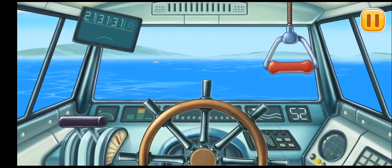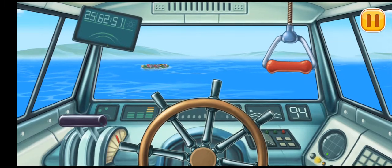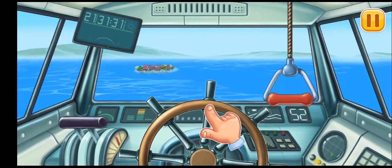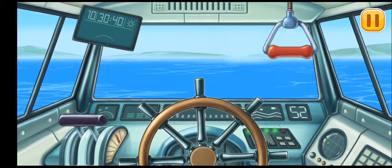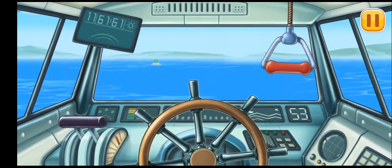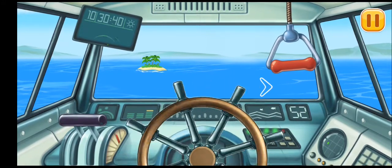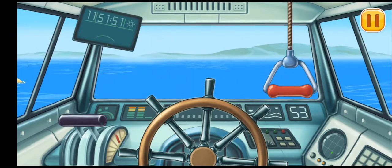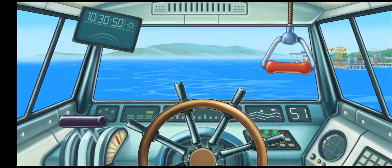It's time to head for the port. We're approaching a coral reef — let's turn the wheel to the right to get past the obstacle. There's an island on our way; turn the wheel to the right to sail past it. Great, we got past all the obstacles!